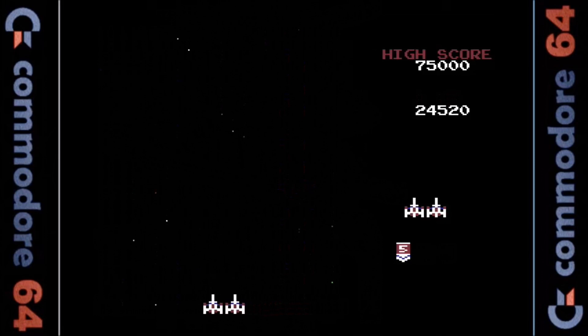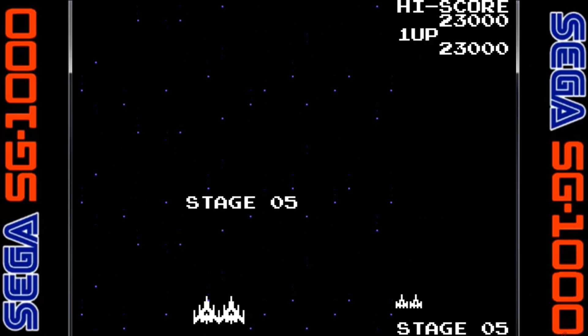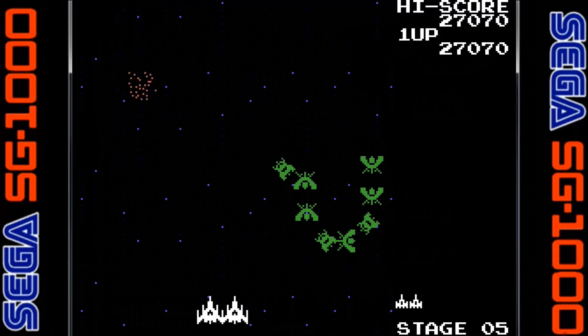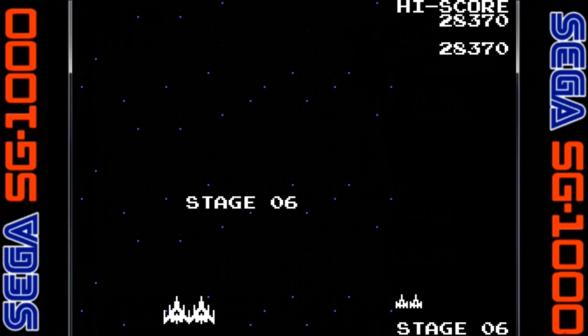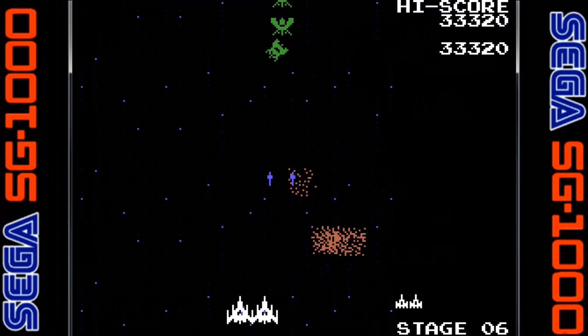The SG-1000 version, renamed Sega Galaga for some reason, was released in 1983, and for its time it was a very good conversion. The sprites are fairly detailed but only use one color, and certain enemy ships are the wrong color. The sound effects and music are very good and the gameplay is solid. One thing missing though are the challenging stages — so it's wave upon wave of enemies until you die. Everything else is here, including the proper AI, tractor beam, and dual fire action.